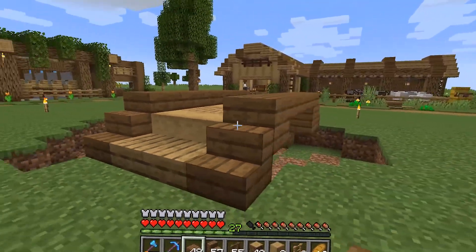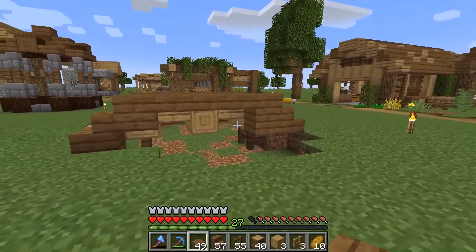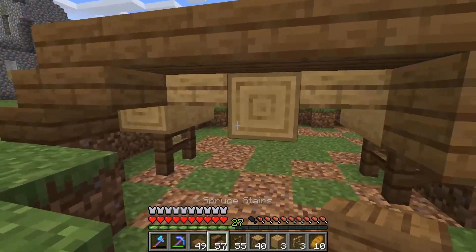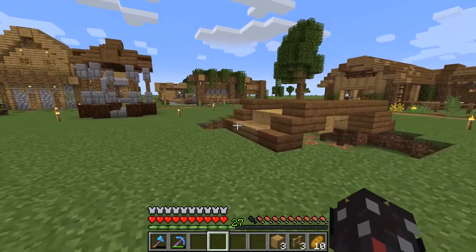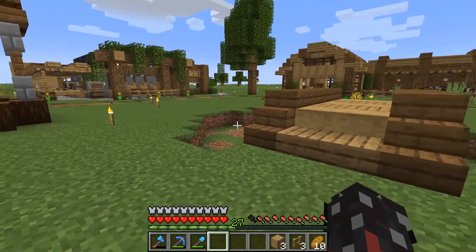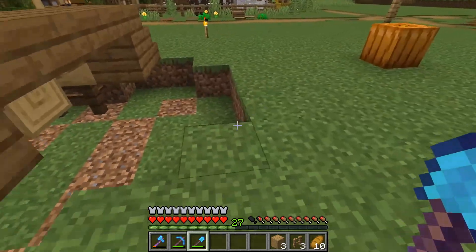I made it one block thinner and it changed the world — it is so much nicer. I added some fences on the bottom and it looks pretty good. If I add some more details around the pond and dig it a bit bigger as well, then it will look totally fine.